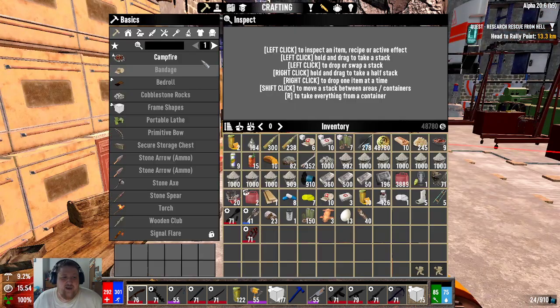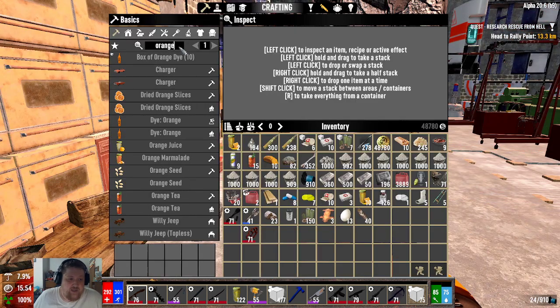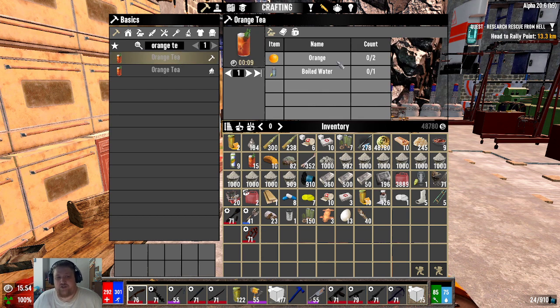Orange tea is very simple — just oranges and water. It does take more oranges if you're using a campfire. As soon as you get to the working ovens, many of the recipes get much cheaper, and you don't create heat while you're cooking, so definitely get to the ovens very quickly.